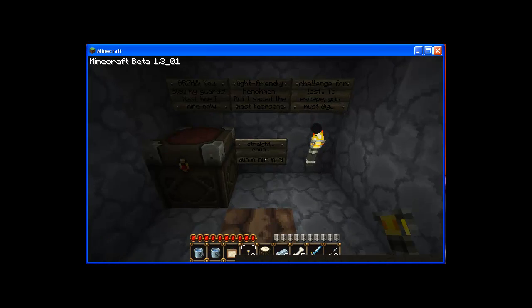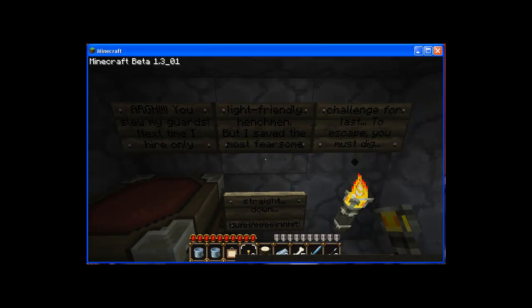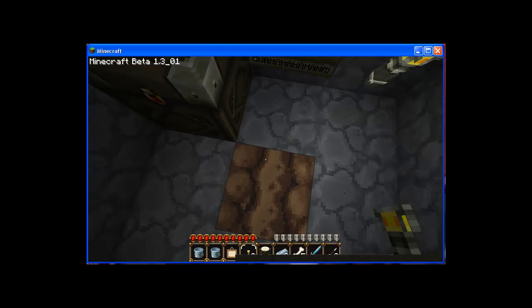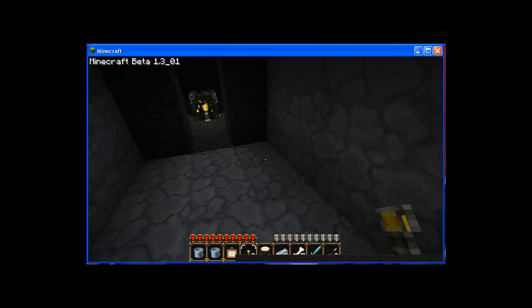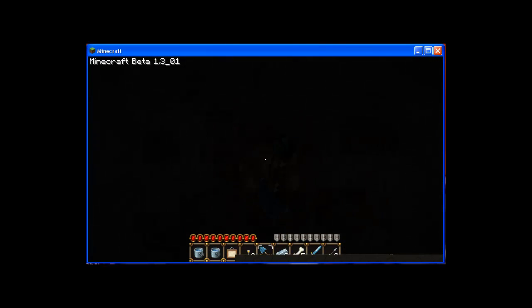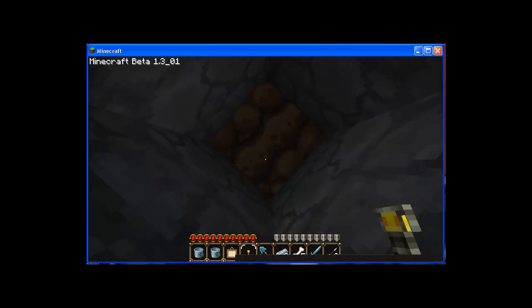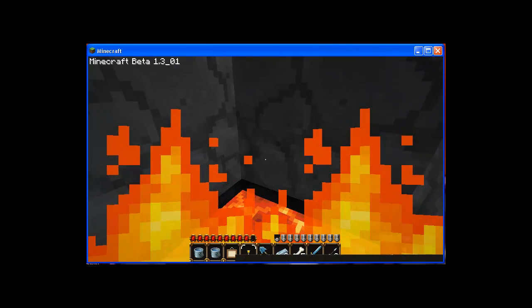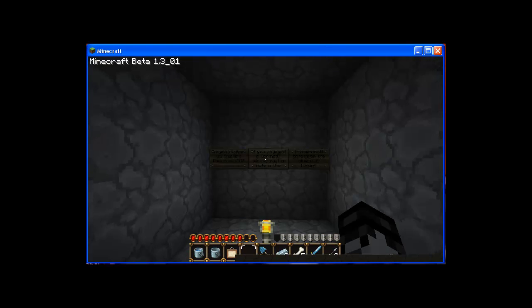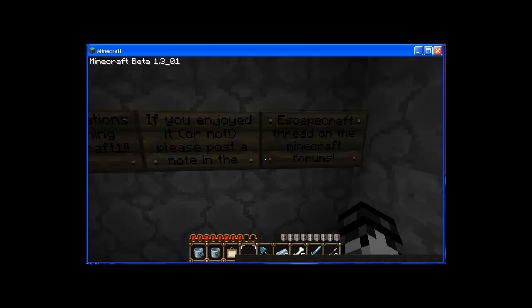Oh, this doesn't look good. 'You stopped my guards! Next time I hire only whit-friendly henchmen. But I save the most fearsome challenge for last. To escape, you must dig straight down.' Ugh, crap. You know what we're going to need? Yep — diamond shovel. I have a feeling this is going to go down to death. Yep, I had a feeling. And watered. Nice. Good thing I kept that water. Congratulations on finishing Escape Craft 1.